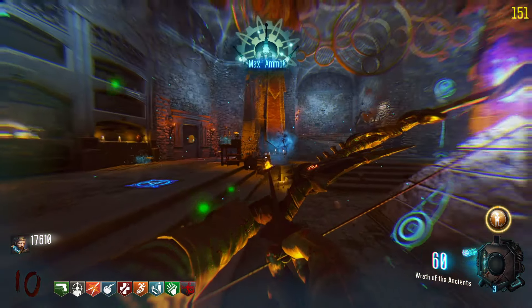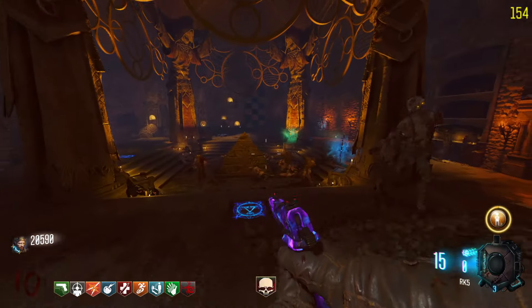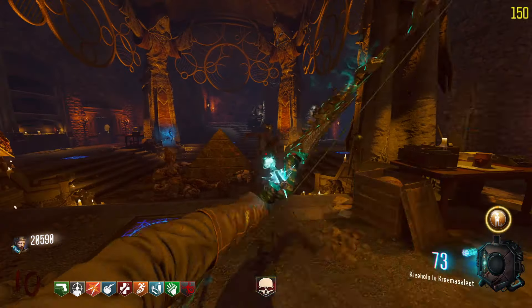Now go to the pyramid and interact with the wolf's box. Get around 20 souls and then interact with the box again and wait a couple of seconds. And that is how you get the Wolf Bow in Black Ops 3 Der Eisendrache.